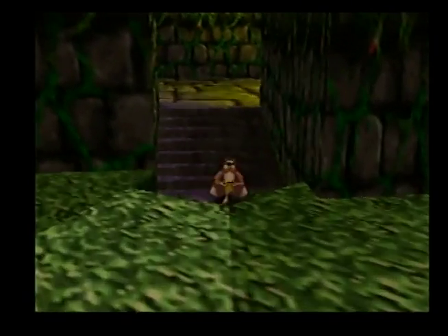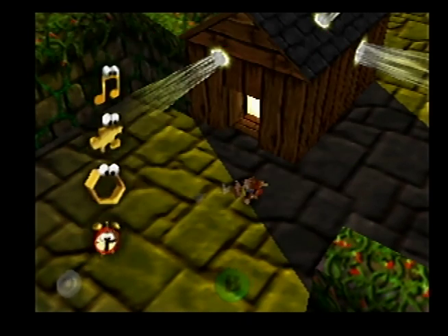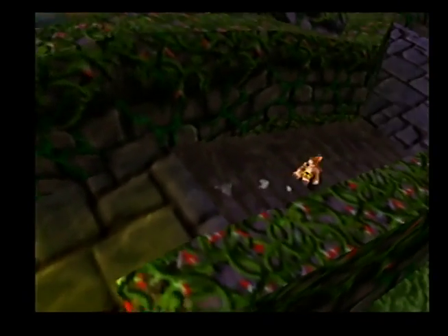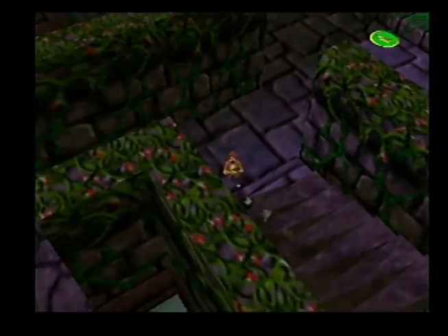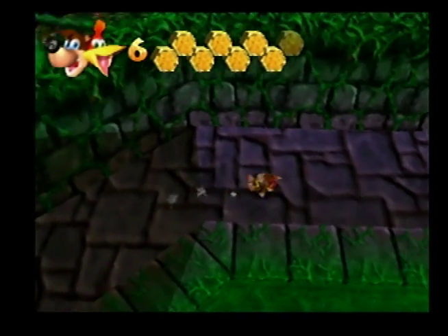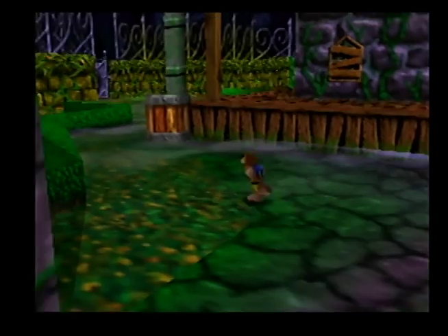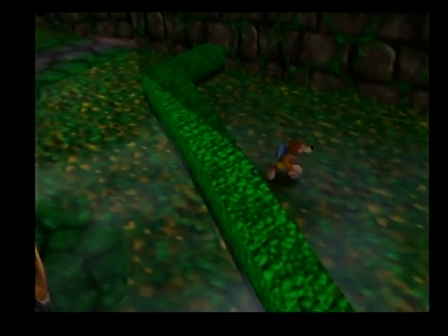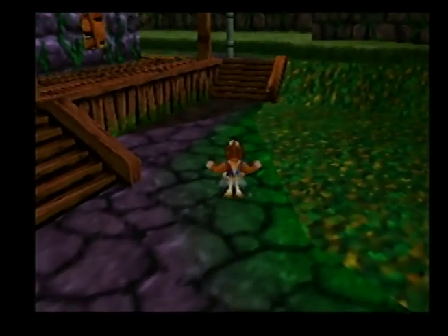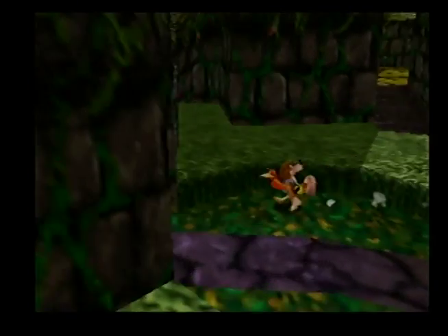We actually get two jiggies from that section. Let me look at my totals — seven, eight, nine, ten. Okay, we get three jiggies there. I think we are ready for the next thing. Get some more life — that's why you don't pick up honeycombs unless you absolutely need them, because situations like that can come up where you really need that life. I think we are ready for the last group of things. Let's talon trot our way there — and you've seen it in the background, Mumbo's skull is back here.